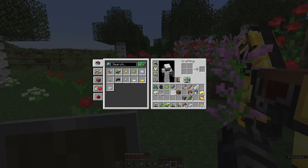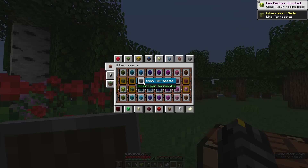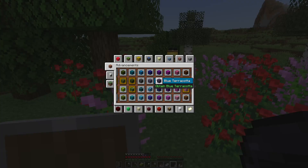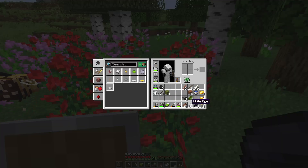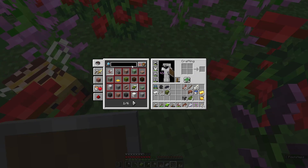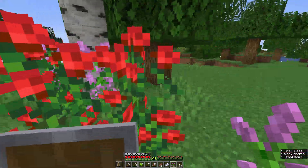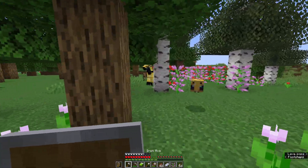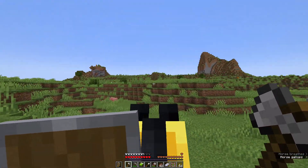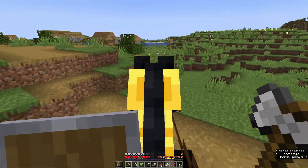We need lime terracotta, cyan terracotta, light blue, blue, purple. We need to get purple dye — red and blue. Let's find some cornflowers, they'll be in the plains. I think I just saw some of them. There's one in the distance, one there, and one over here.